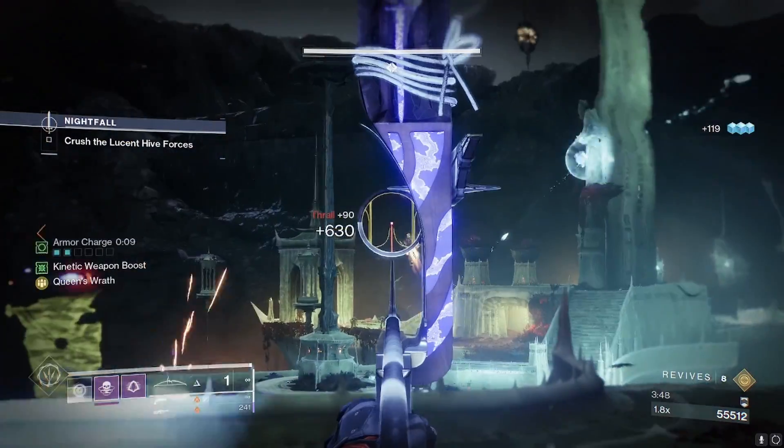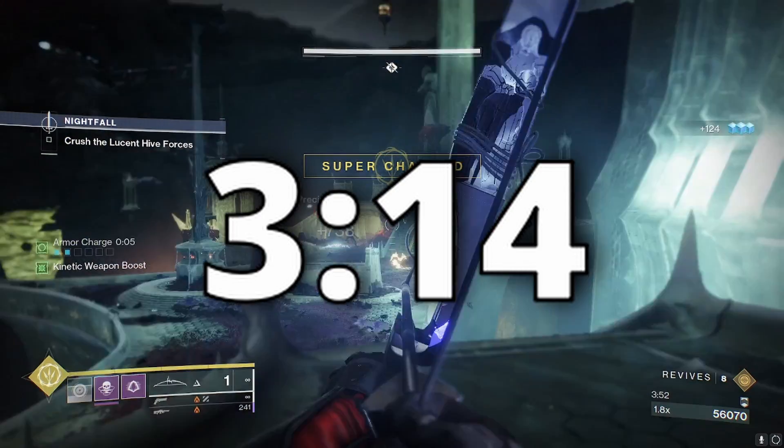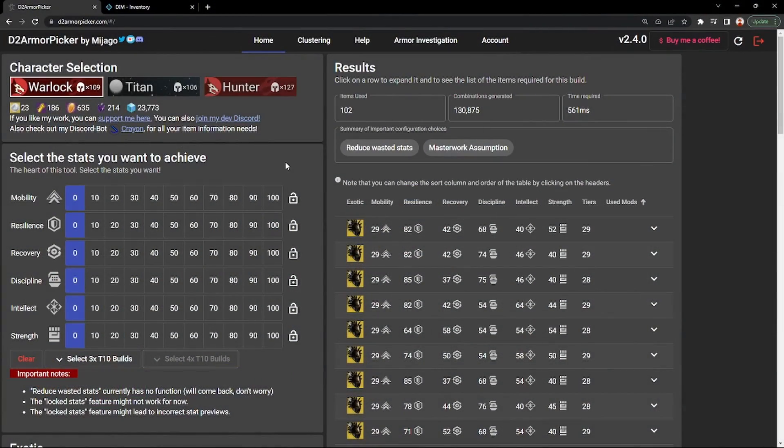I'm quickly going to break down how this website works — if you already know, you can skip to the timestamp. When you get to d2armorpicker.com you can link your Bungie account; it'll pull directly from the API and DIM, so it'll make builds out of what you have in the vault. You can click the classes at the top — Warlock, Titan, Hunter — to choose which you want to build on.